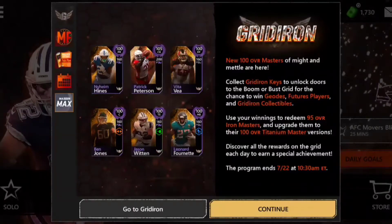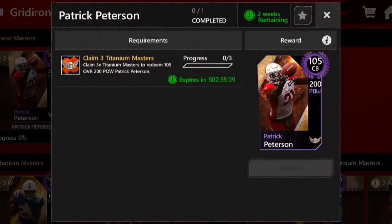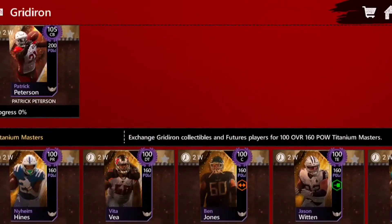Let's go ahead and hop into the Gridiron promo so we can check out what is new and what events to play. If we check out these sets, we are going to have one 105 grandmaster in this promo. Like in the previous promo, we will have a 105 cornerback — Patrick Peterson, all 99 stats. I'm not sure how tall he is, so if you've already got a bunch of tall cornerbacks, Pat Pete might not be the best one, but I'm sure he's decent stature.